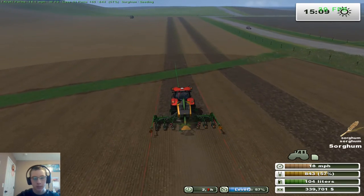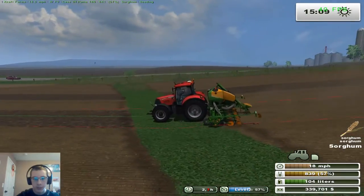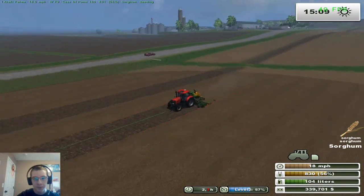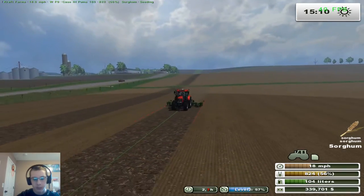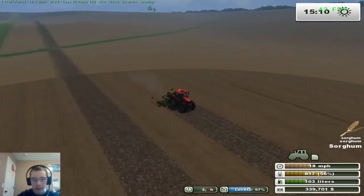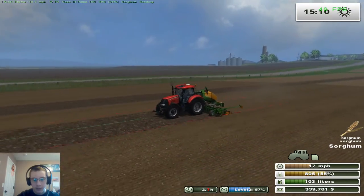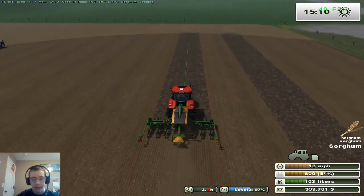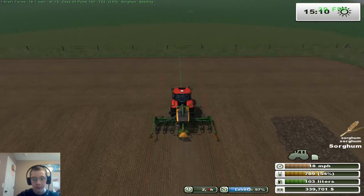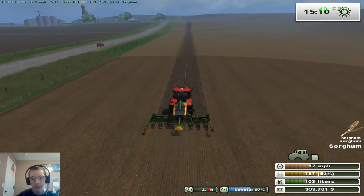Now we're doing sorghum, oats, and sunflowers. I don't think there's any crop we're not doing. Eventually we'll have enough field space to do all crop types - there's one, two, three, four - so if we split these fields we could do oats, soybeans, sunflowers, sorghum, and then wheat or corn, but that's just a hassle. Maybe we could do that next season.